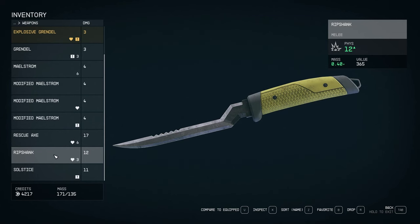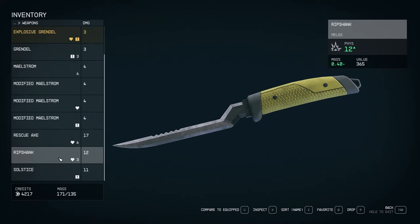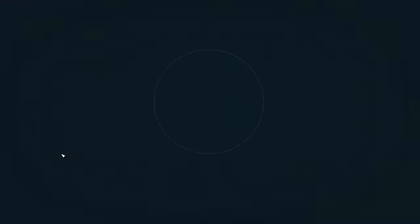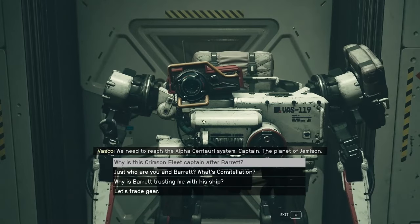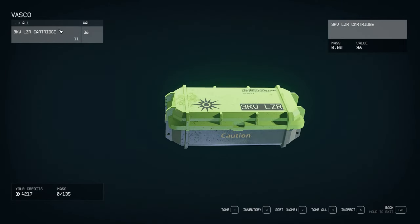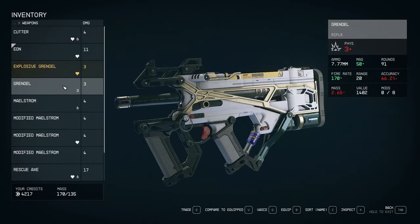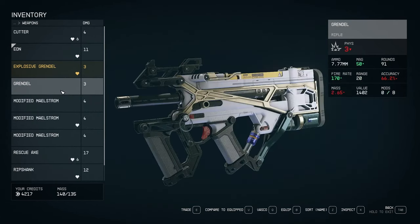Found a laser pistol. Can I get Vasco over here to carry some of my stuff? 'We need to reach the Alpha Centauri system, Captain. Let's trade gear.' Yes! Pack mule! Let me give you all the extra stuff I've got. Compare to equip, trade is E. This one's got an extended mag and a muzzle brake.